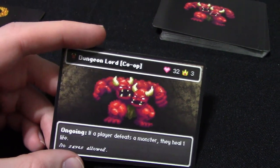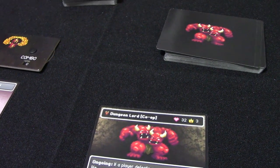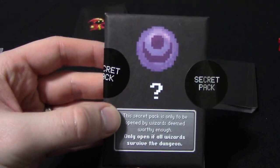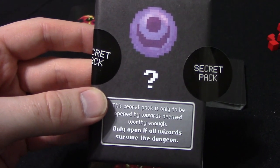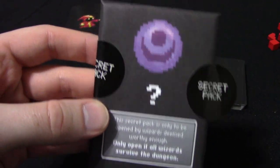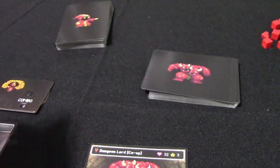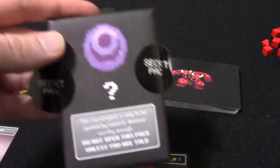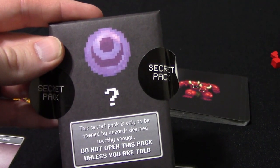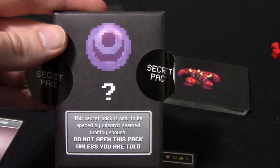If you defeat the dungeon lord and all players are still alive at the end of the game, you get a secret pack to open, which I'm not going to show you anything in there, but it's really cool - it's very, very fun. This is the shadow version. There's also, in the light version of the game, a light version, and there is a second one that is a mystery. If you want to know more about that, just do some Google research on the game.